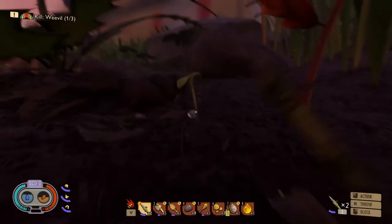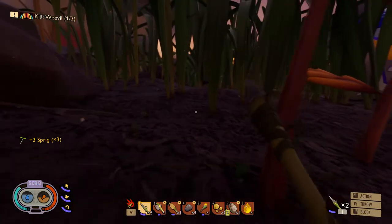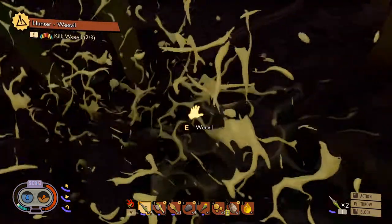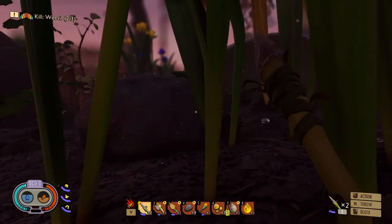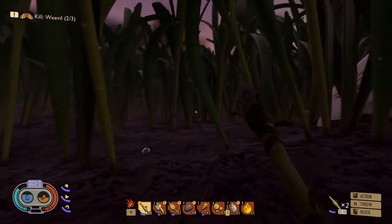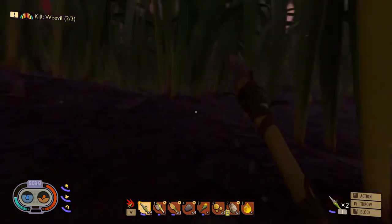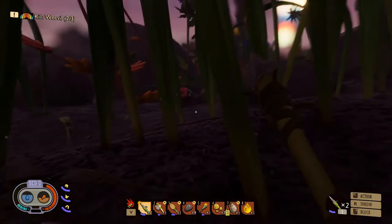Welcome back to Grounded folks. We need to build a lean-to — we have the sprigs that we need, but we need some clover leaves. There's a weevil. Where are there some clovers? I don't see any clovers around here.